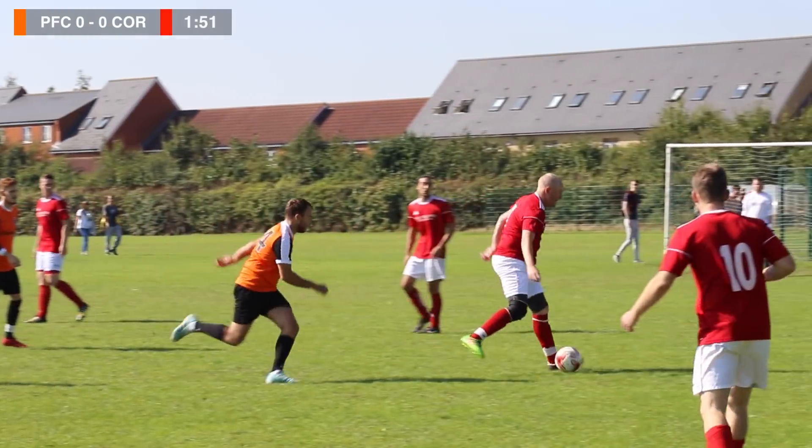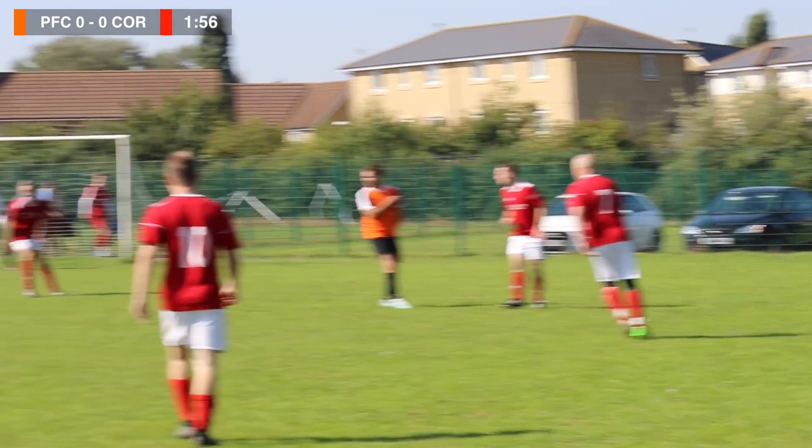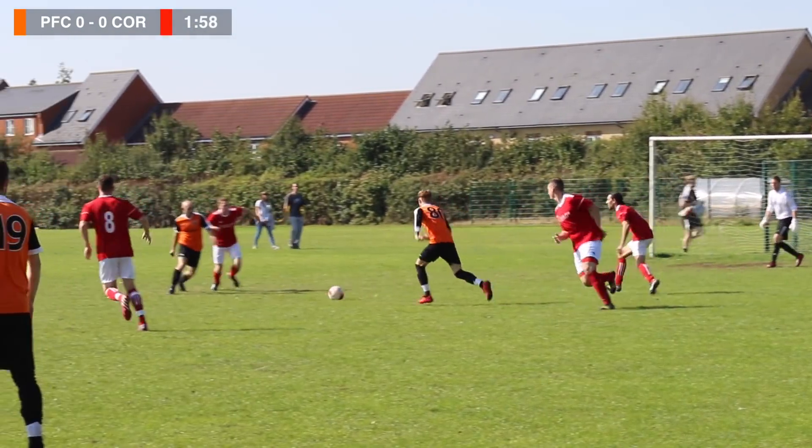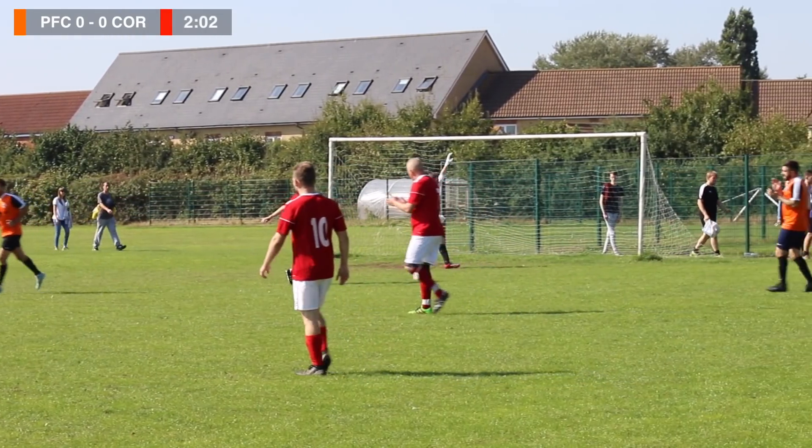We're going to start things off on the front foot here. Pud closing down his man. Ball becomes available on this near side for Wazza — navy shorts. He puts the ball through to Callum, who lets it run. Goes through to Hassan, who does pretty much the same thing. Callum gets the shot in there — that's just past the post. Unlucky.